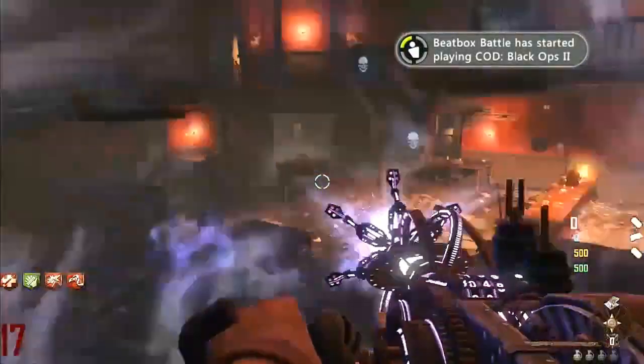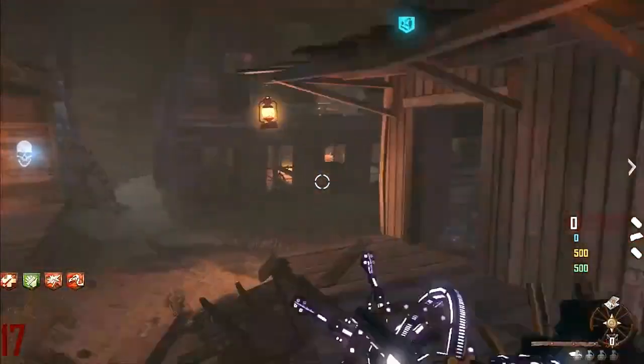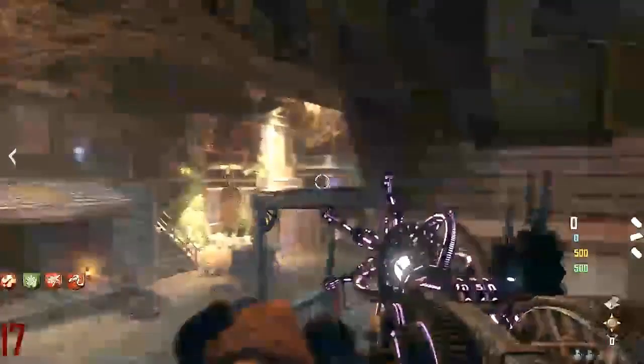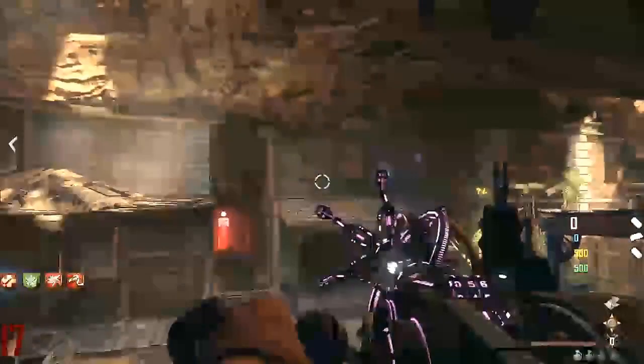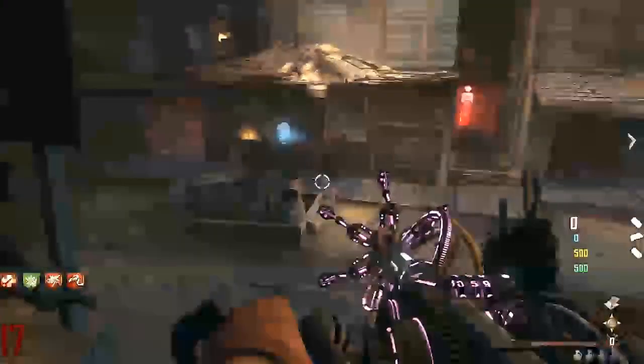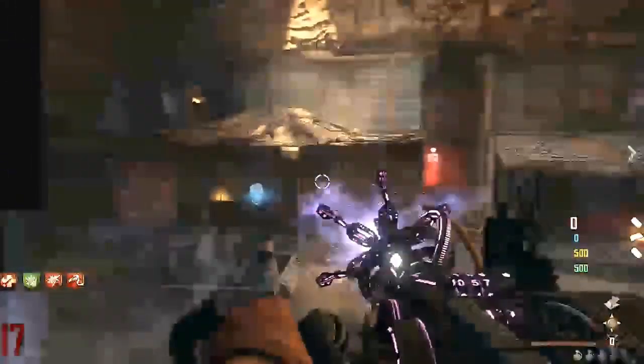Hey, what's up guys, welcome back to another video. This is the last part of the Black Ops 2 Buried easter egg for Richtofen. After you do all the steps, you finally get to do the last part, and it's basically like a shooting range. You need to stand in certain locations, have your friends stand there too, and you'll see these targets shoot up. Shoot the targets and you'll get the achievement.